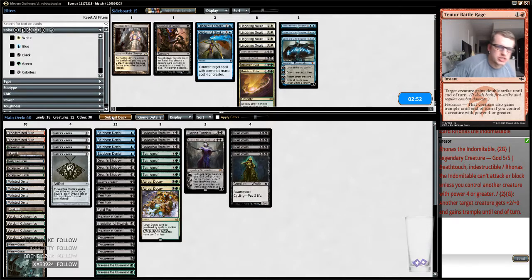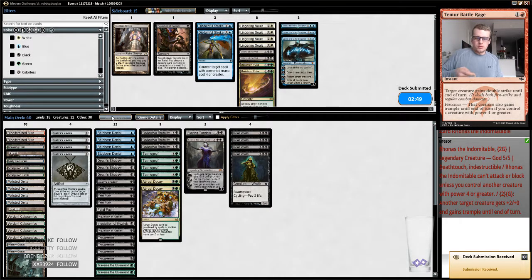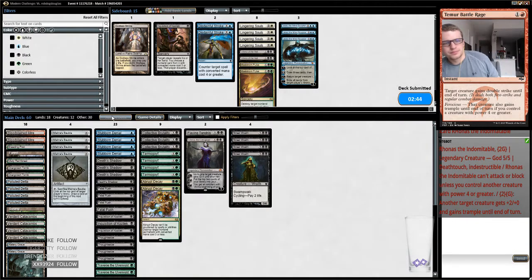All right, I think I'm going to keep the sideboard the same — not going to change anything on the play. I do think these Collected Company decks are going to fall by the wayside though, because how is this deck going to beat blue-white-red control decks? You couldn't beat those before Jace, and now that Jace is here and more popular, I just don't see how Collected Company makes it. We'd have won that game if I had been on my wits.